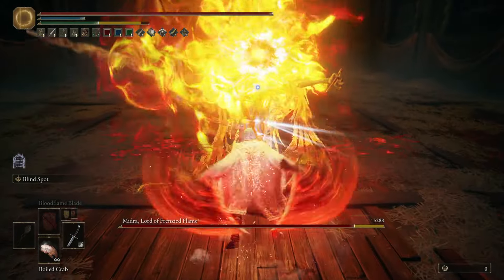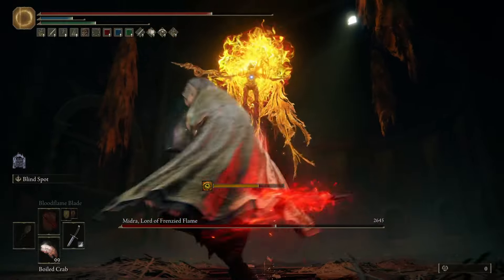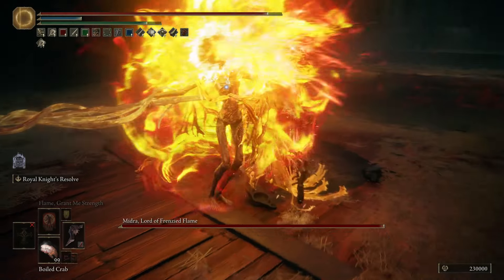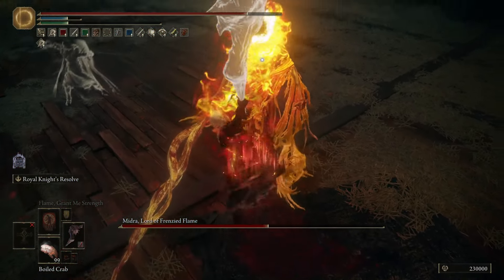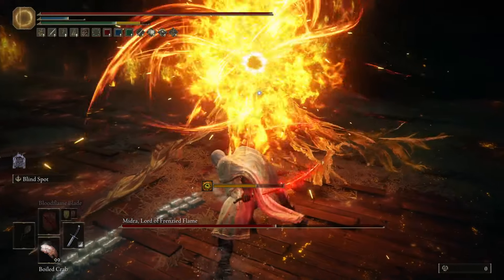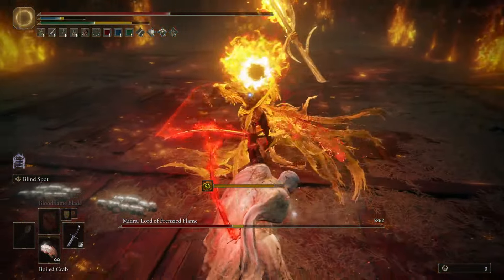Second easiest is Midra, Lord of Frenzied Flame, though this depends on how strong your build is. The more unga bunga you are, the easier Midra actually is. High damage, big melee weapons have a lot of abusable openings — like right at the start of the fight where you can walk right up to him while he's firing his cone of madness, go around him slightly, and do multiple charge attacks in a row. He has a relatively low stagger threshold and his combos are not overly long, which is a rarity in this expansion. The main danger is if you contract madness, as you are usually dead if you actually get it.